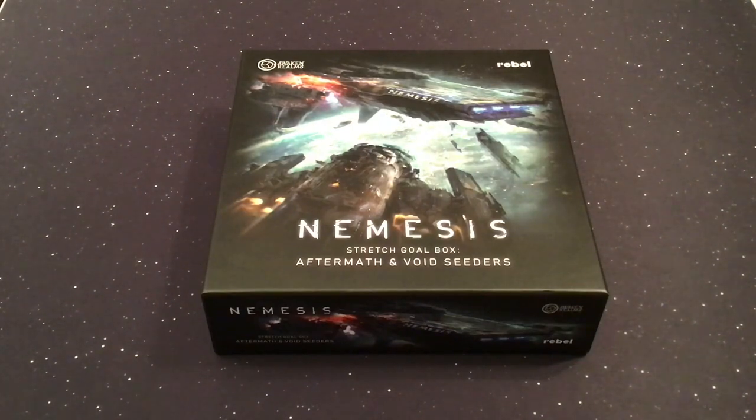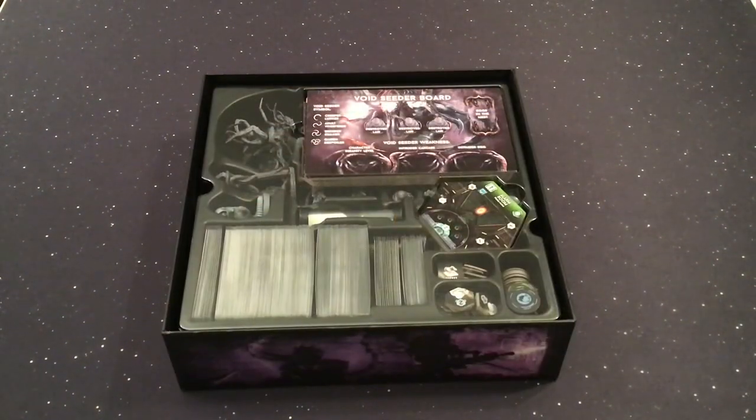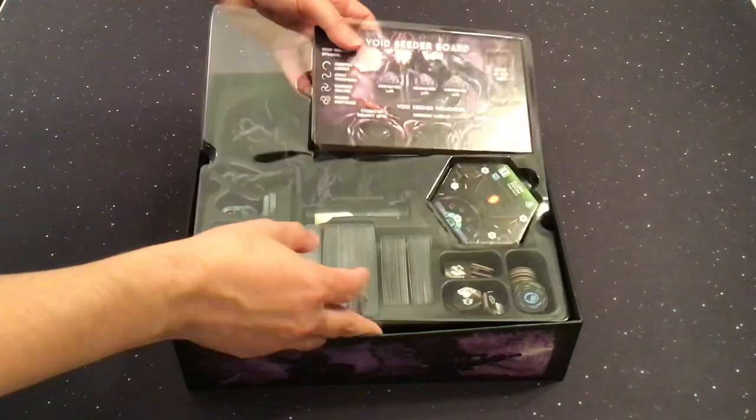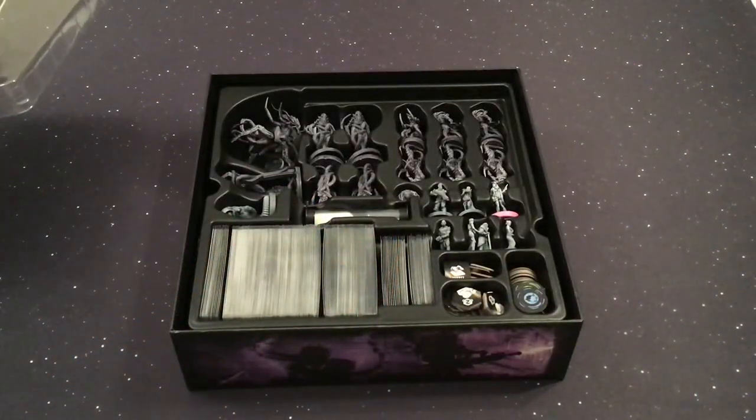This is the way they packaged everything so they only had to send this one other box to those who only bought the core box pledge — they got the core box, the Kickstarter bonus content box, and then this. As usual, after opening up the box and taking out any rulebooks or map boards, it's very well packaged, although the minis are packed a lot tighter in this and the other boxes than they were in the core box, which means a lot of folks have had concern about possibly scraping off paint or breaking minis as they get them out. So you want to be careful.